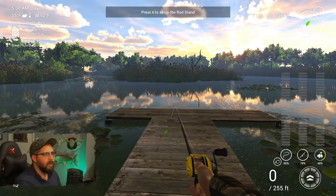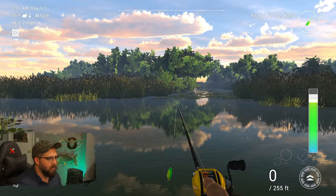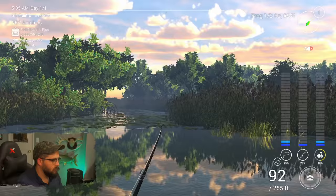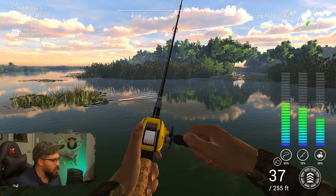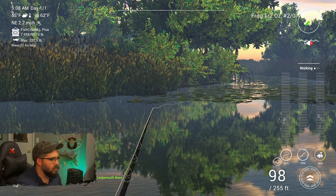All right, here we are — frog lure in the Everglades. Glad I'm not seeing green water from the St. Paddy's Day event anymore. Let's toss this out and see how we're doing. Overcast day, partly cloudy, so hopefully this colorful frog does the trick — if not we'll switch it up. Something decent on there — might be a nice trophy bass — absolutely handling it. You can see in the bottom right corner it's totally max drag, and it is just pulling them in. Got a lunker of a bass — trophy, 7.955 pounds. Didn't waste any time at all.